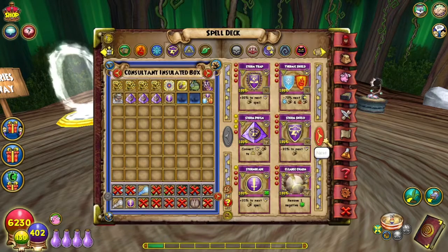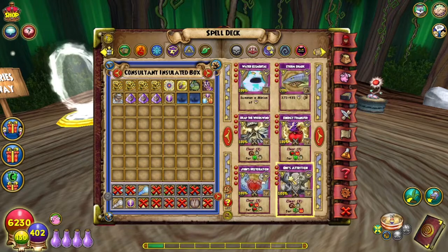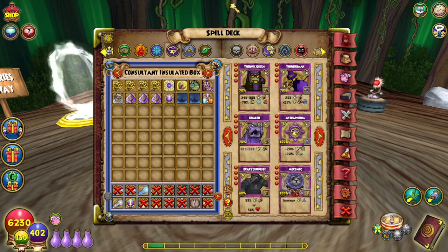So let's put it in the deck and use it. Oh, we have another rank 4 spell — they really love those 4-pip spells. Although Storm apparently only has 5. Ice has so many — I think it's like 6 now. We've got Storm is Thermic Golem, Thunderman, Kraken, Astrophobia, and Berry Surprise. Oh, only 4 — that's because it's this deck.